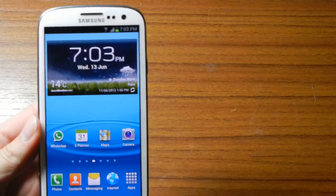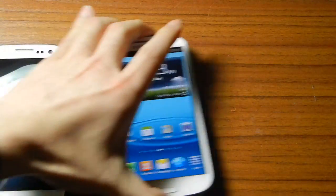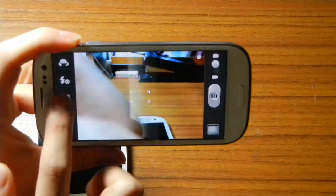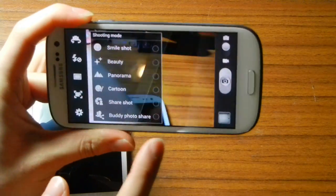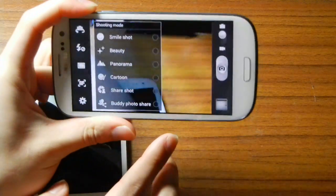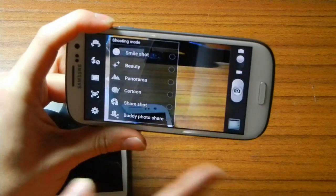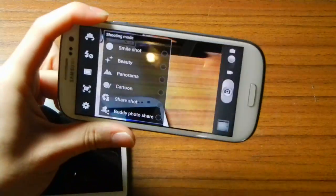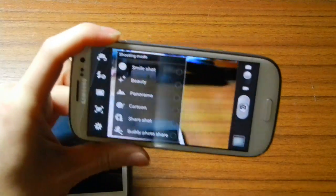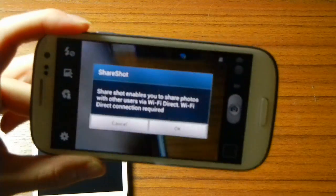The next thing I'm going to show you is something called Share Shot. I happen to have two Galaxy S3s with me today. Share Shot is something in the camera app, found in the shooting mode settings. What it's supposed to do is link two or more devices so that whenever one device takes a photo, that photo should be available on all devices. At the end of the day, if you have a bunch of friends with Galaxy S3s, everyone ends up with the same set of photos. Share Shot enables you to share photos with other devices via Wi-Fi Direct.